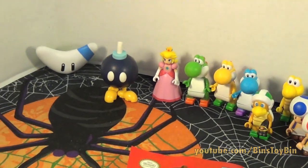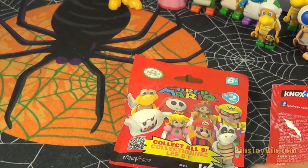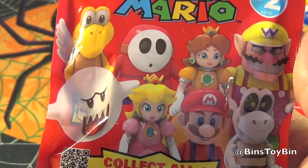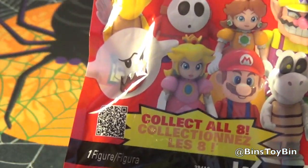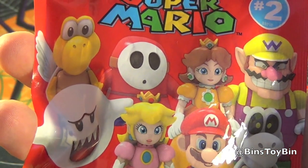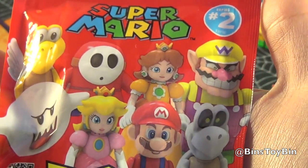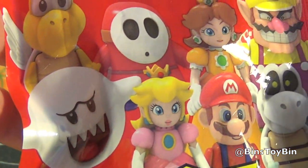They came out with another series. Here's Super Mario Blind Bags Series 2 — it comes with 8 figures. It looks like the only duplicates are Princess Peach and regular Mario. Regular Mario is like in every set. There are 8 figures, and it looks like new characters this time are the Winged Koopa Troopa, the little masked Shy Guy, Princess Daisy, Wario, Skeleton Koopa also known as Dry Bones, and the Big Boo Ghost.